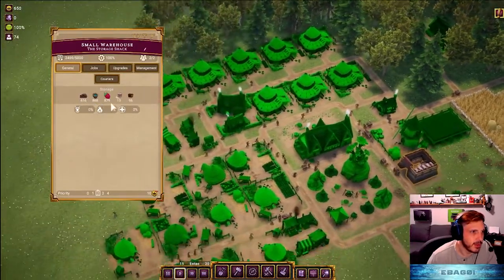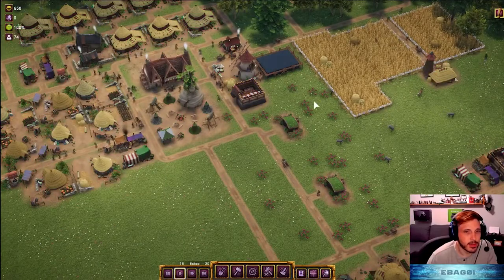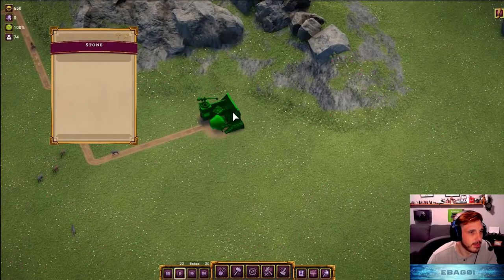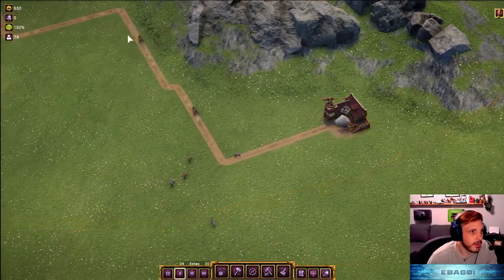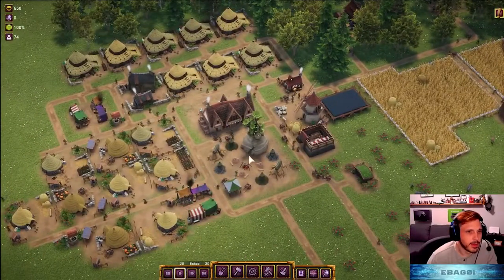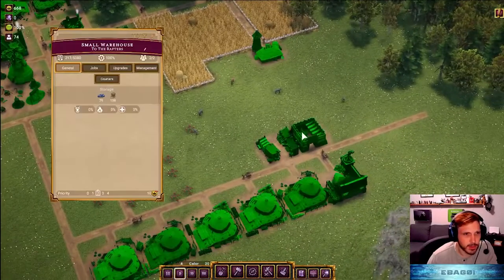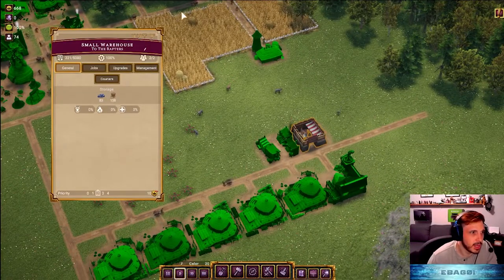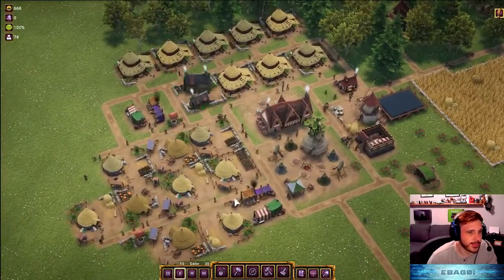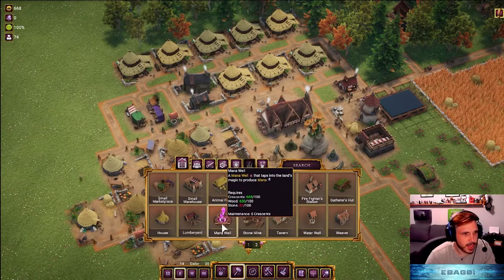We've got plenty of wood - it's really just the stone we're short on. It's going to take pretty much all our stone, but with this in place it will help. The workers are so far away though. It's going to take a while to accumulate - I don't even know where they're putting the stone. I think they're putting it in this one. We're down to 79 but we're getting it back pretty quick, so it won't take too long. We do have a mana well so we're out of stone right now.